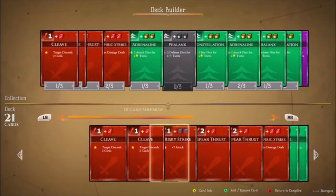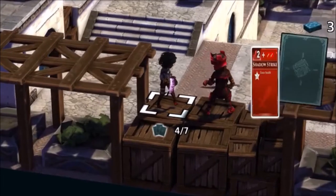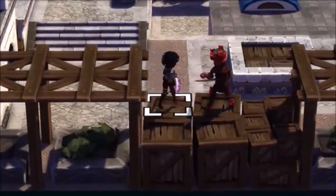You decide what cards each hero brings into battle. You know what each hero has — you just don't know when you're going to get them. If cards define what's going to happen, dice define how it's going to happen.